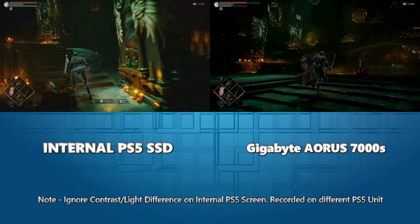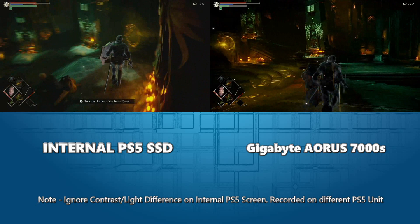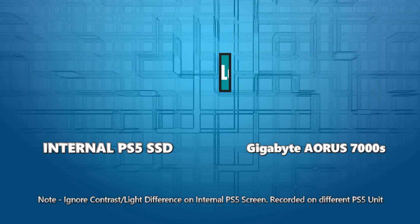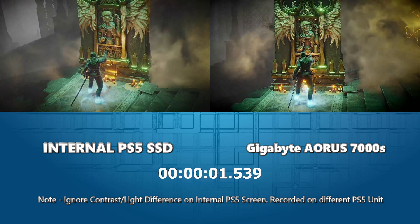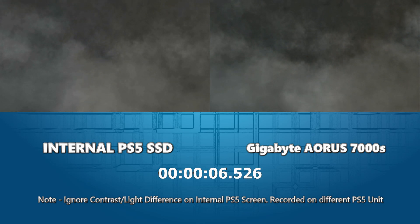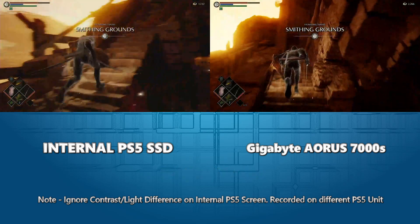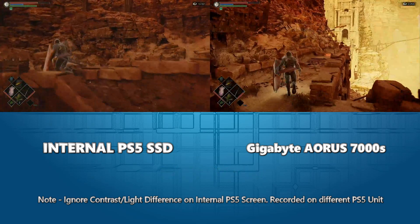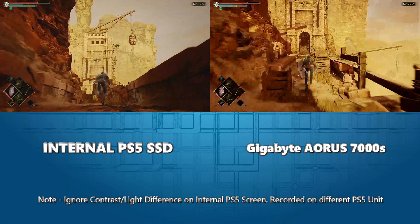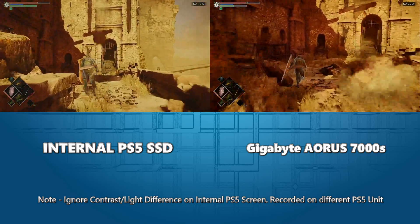Let's move on to loading from an archstone — loading from the nexus into another part of the game. Looking at them side by side: boom, pretty much indistinguishable again. Loading into the main nexus versus loading into the larger worlds clearly takes longer, but still fantastic performance. The often-overlooked Aurora 7000S is doing very well here indeed.